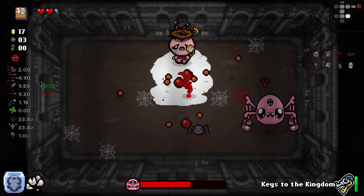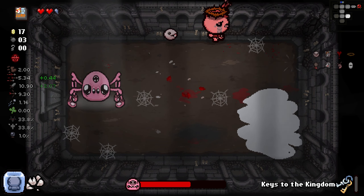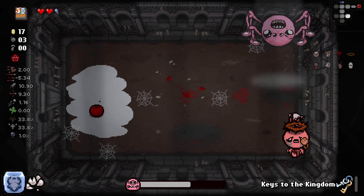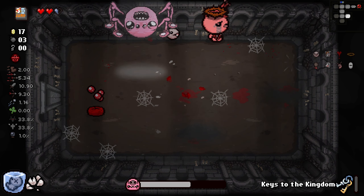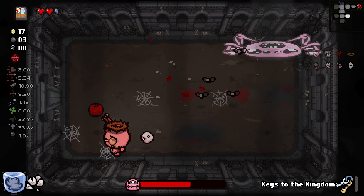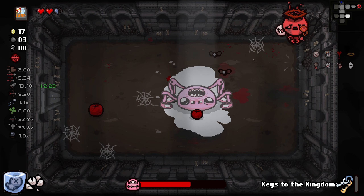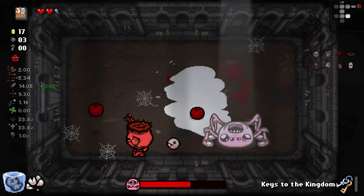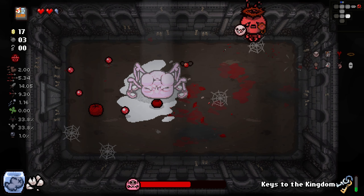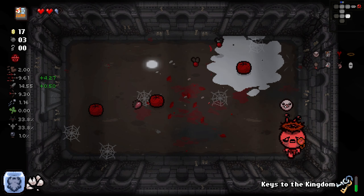Can I sacrifice this guy? Yeah I can. That's a lot of tears for the floor actually — so it's definitely based off of the tears you have. I think I might want to keep Keys to the Kingdom this time because it still does something in Devil Deals — I think it might make everything free. I could have taken Brimstone and still been able to go angel deals.